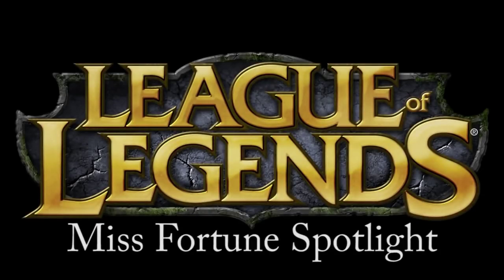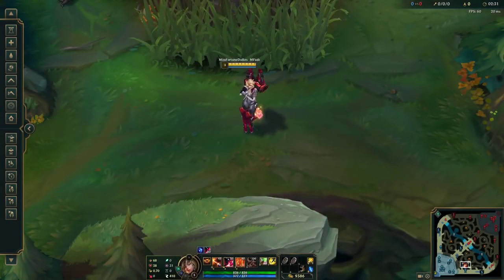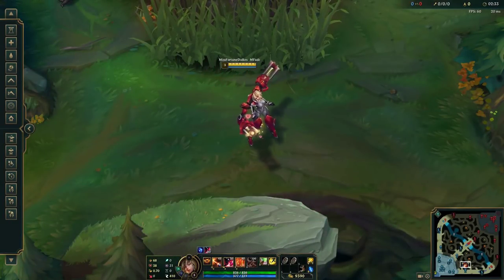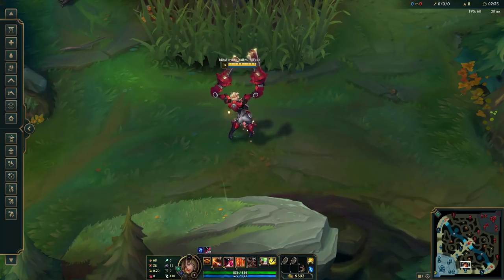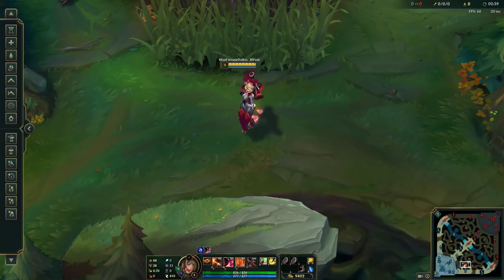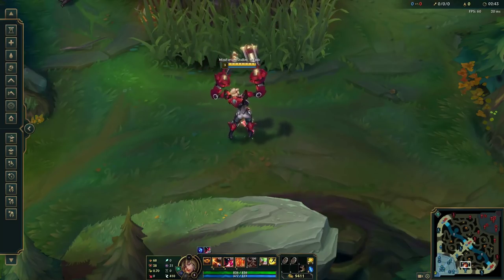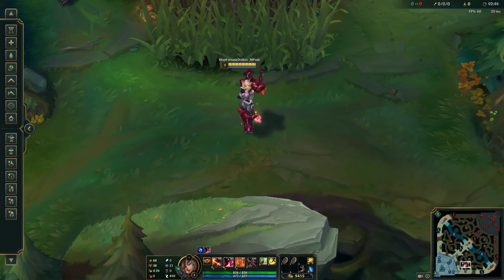Welcome to the League of Legends Champion Spotlight featuring Misfortune, the Bounty Hunter. Misfortune is a marksman type champion and should be played in the bot lane position, since she is rather immobile and needs a support champion who can protect her in ganks and skirmishes. Her abilities revolve around hunting down her targets and dealing massive burst damage.